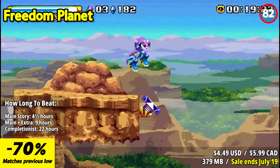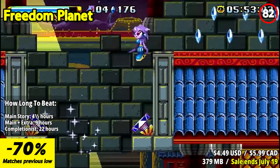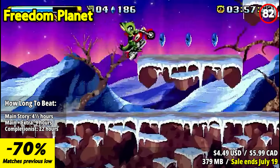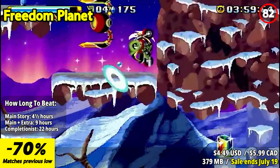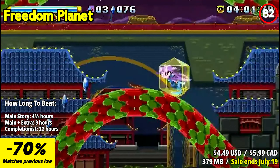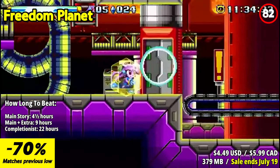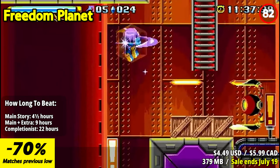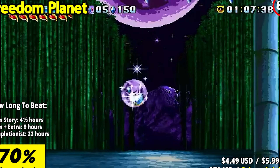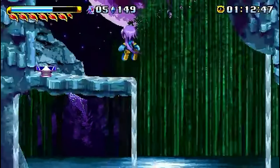Freedom Planet is an exhilarating platformer that pays homage to the classic 2D games of the past while introducing its own unique twists. This game delivers a nostalgic experience with its vibrant visuals, engaging gameplay, and memorable characters. The game's levels are beautifully designed, offering a mix of platforming challenges, intense boss battles, and hidden secrets to discover. The controls are tight and responsive, with power-ups and special abilities adding depth and excitement to each level.